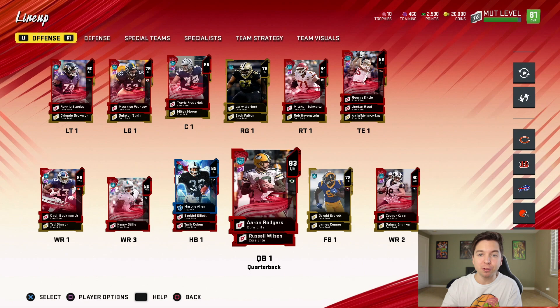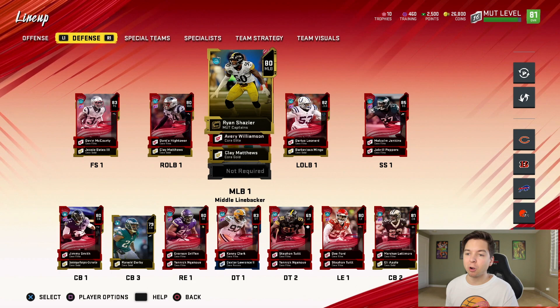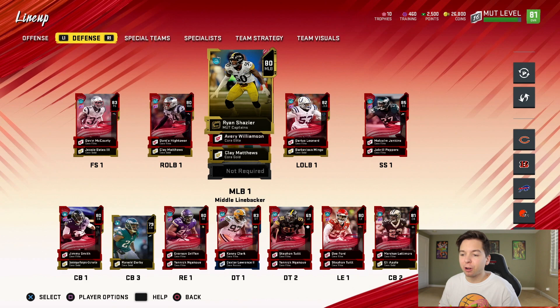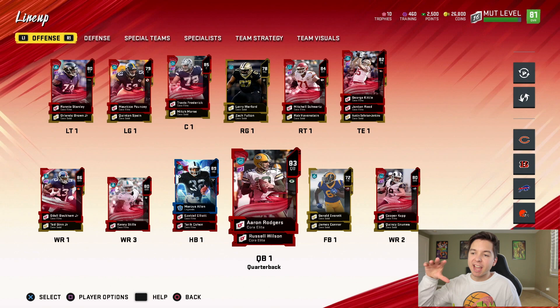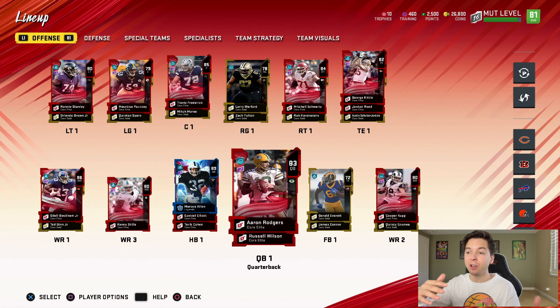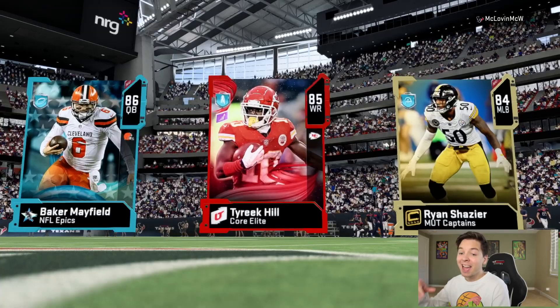We also have 86 OBJ. I played a warm-up game and he went off — game-winning touchdown and over 200 yards receiving. Our offensive line looks pretty good. At tight end we've got George Kittle and Jordan Reed, with Travis Frederick on the line. Our defense has Dev McCourty, Dante Hightower, Shazier, Darius Leonard, Malcolm Jenkins, Everson Griffin, Kenny Clark, D Ford on the D-line, and cornerbacks Jimmy Smith, Ronald Darby, and Marshawn Lattimore. My next gameplay should have 86 Baker Mayfield.